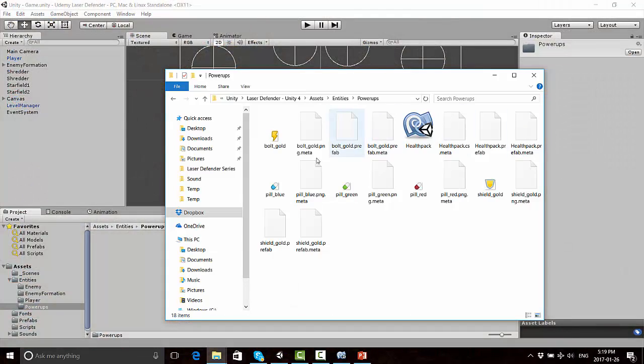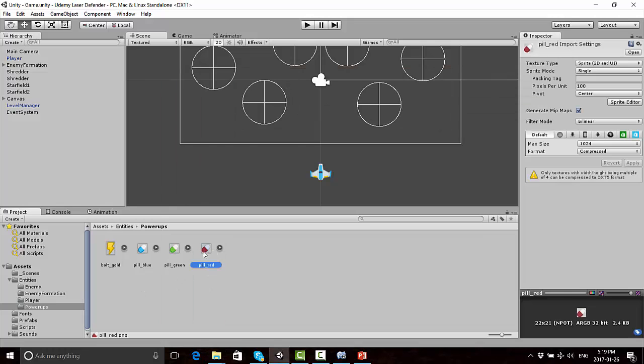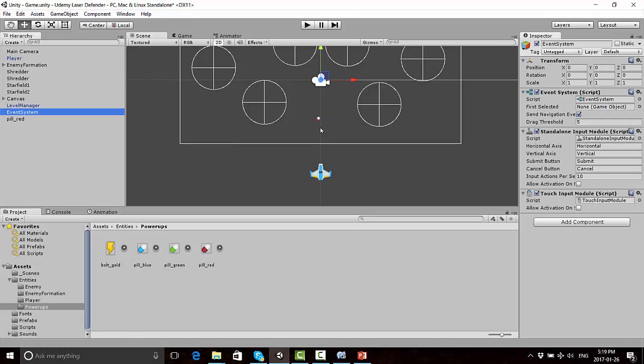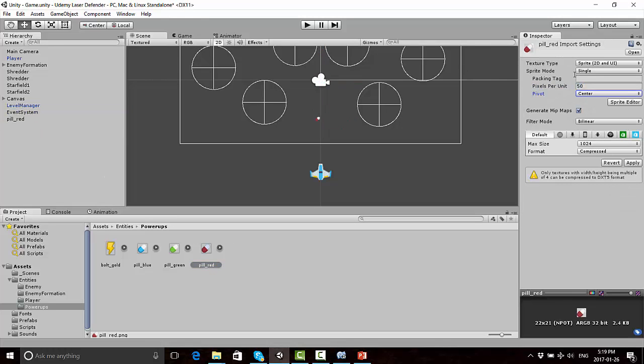You're going to need at least three types. I've chosen from the same space pack these green pills. At the same time, I'm just going to drag in this bolt, which we're going to use in a laser video, but I'm just going to put it in there now. I already know from experience that these are going to show up too small if we drag them into the scene. So what I'm going to do right away is change these pixels per unit for all of these to 50, and I'm also going to change the format to True Color and apply those changes for all the items here.